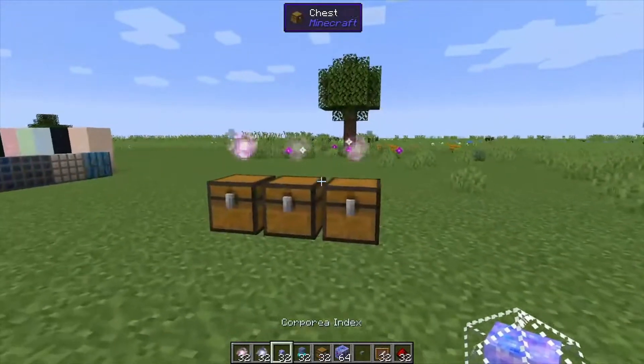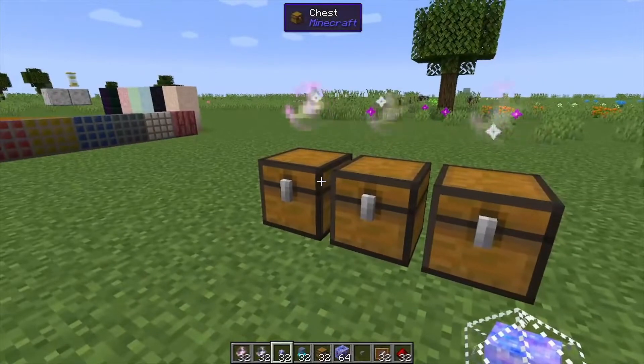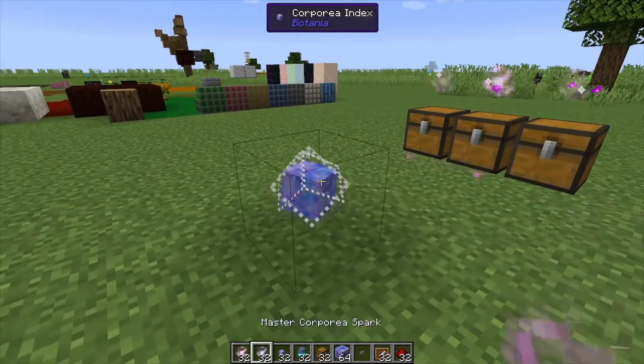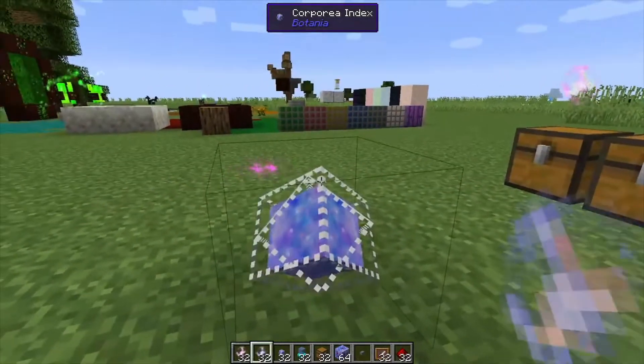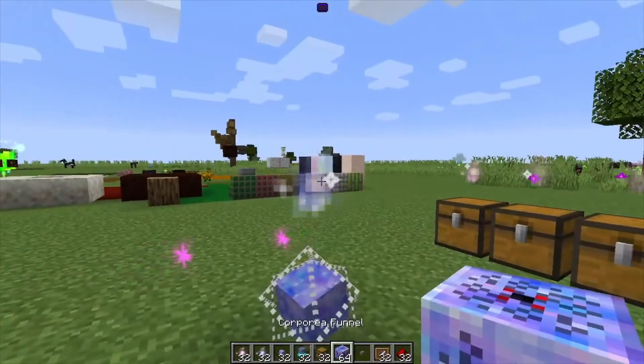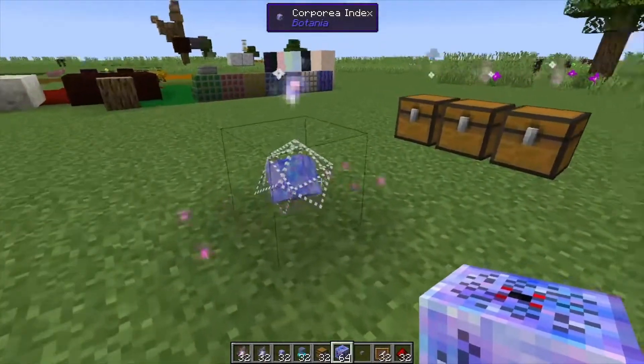We have a master spark that's going to allow us to interact with the inventories inside of these chests. Next, we're going to place down our Corporea index and put the master Corporea spark on top of that. That's going to link all of these together with your index.